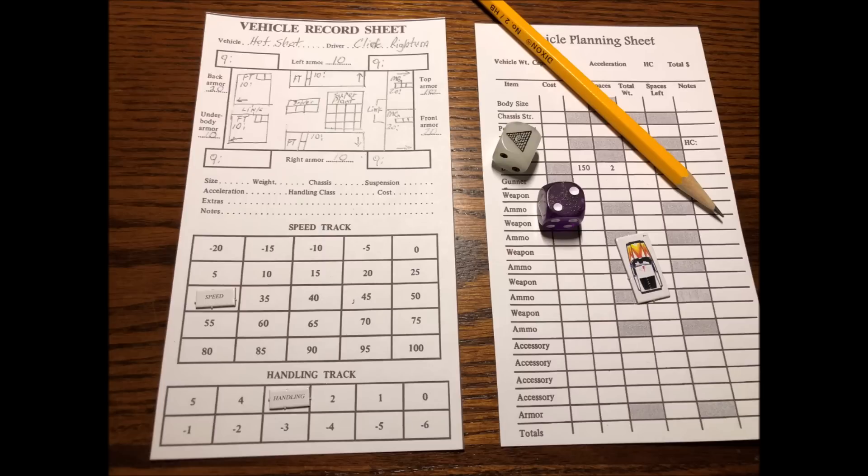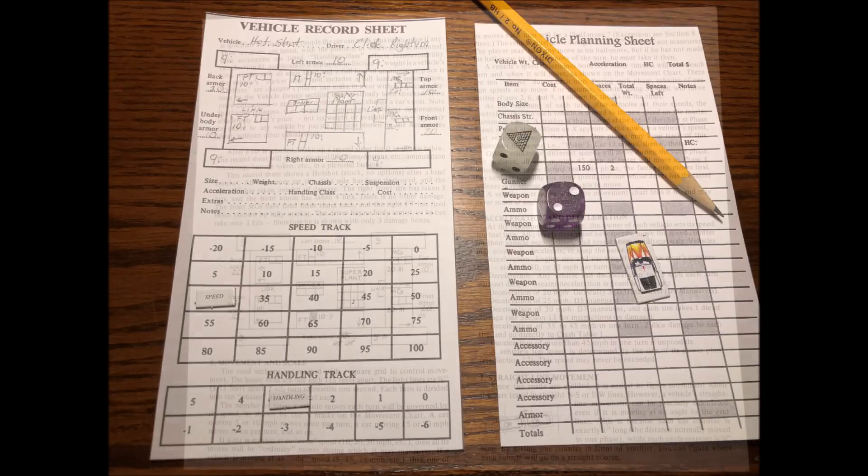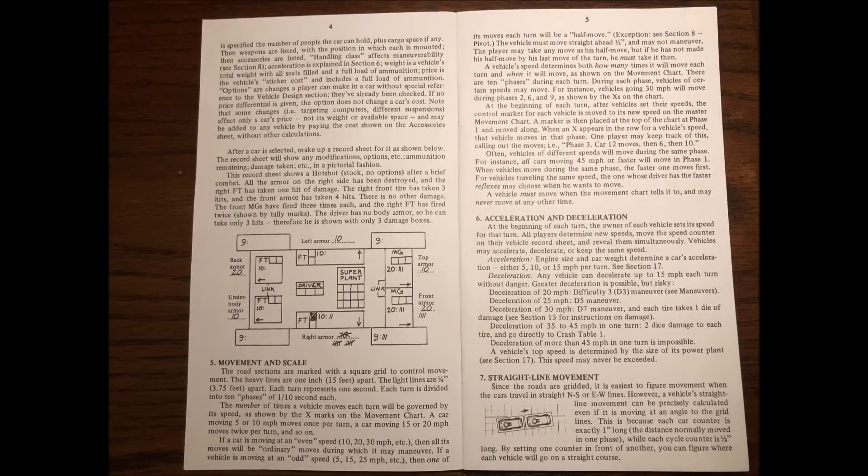The armor positions are front, back, left, right, top, and underbody. The road sections have a scale of 1 inch equals 15 feet, with four smaller blocks representing 3.75 feet each. This handy scale allows players to use regular old graph paper to design their own arenas and road sections. A turn is divided up into ten phases of one-tenth of a second, thus each game turn represents one second of real time.